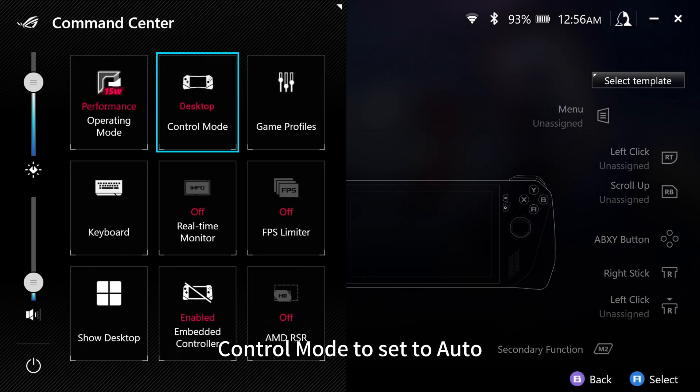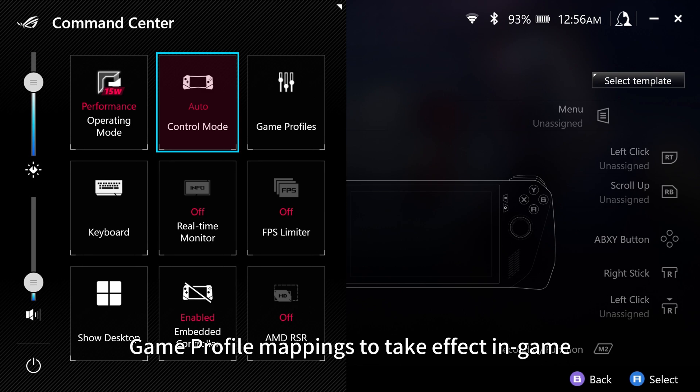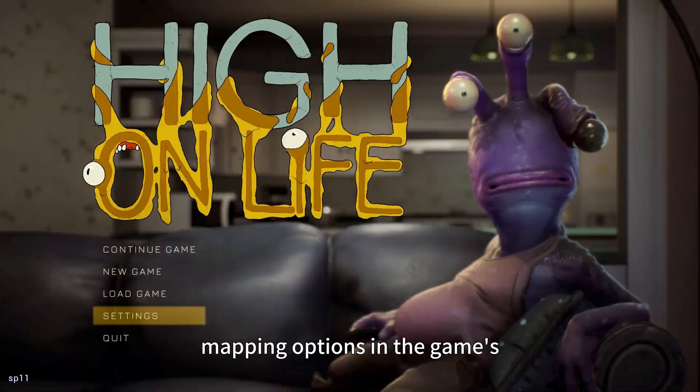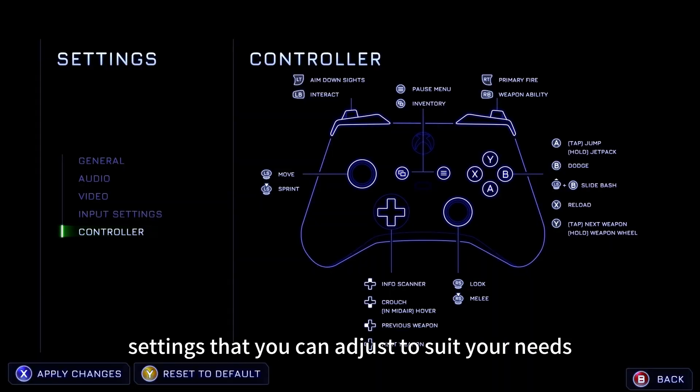You'll need the Ally's Control Mode set to Auto for custom game profile mappings to take effect in-game. Some games will also have button mapping options in the game settings that you can adjust to suit your needs.